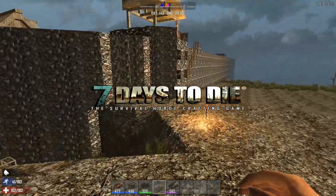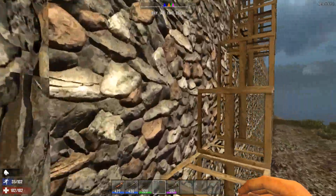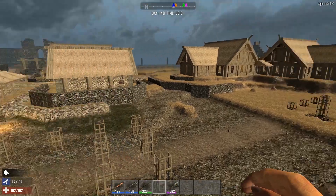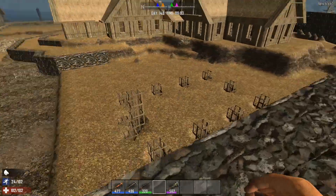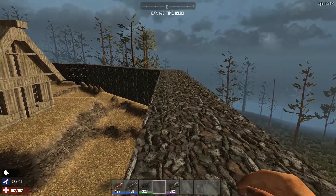Hi all, Hal here with the Broken Ankle crew of all things. Can you believe it? We're doing some more 7 Days to Die, and this is the Skyrim edition. We've got all sorts of people. Who do we have here? We've got everybody today, right? We've got Mafia, Rango, S'more, and a couple of names I'm just going to completely butcher.